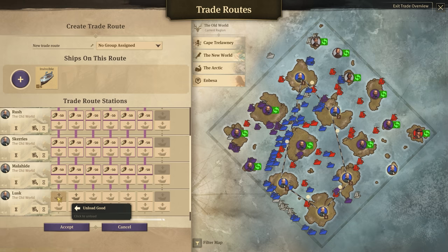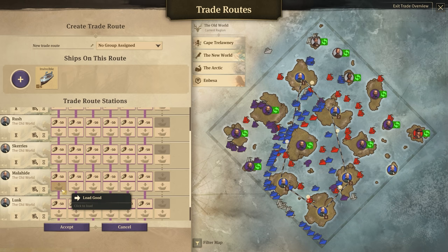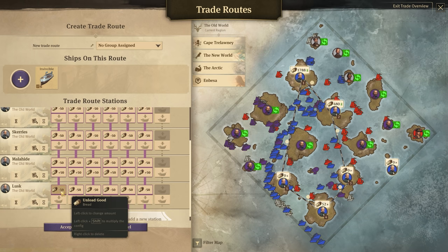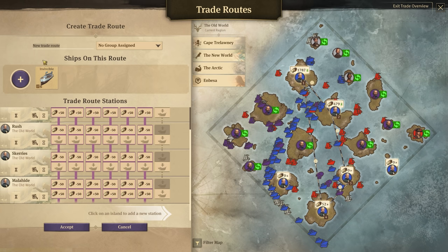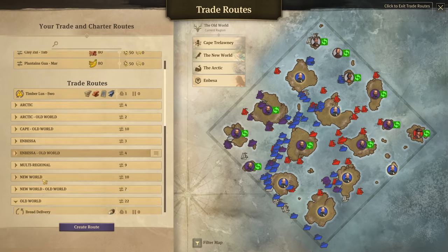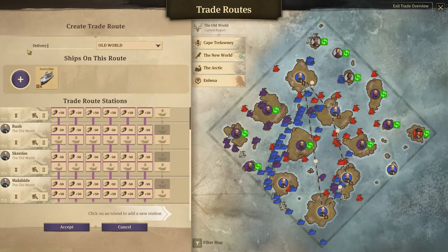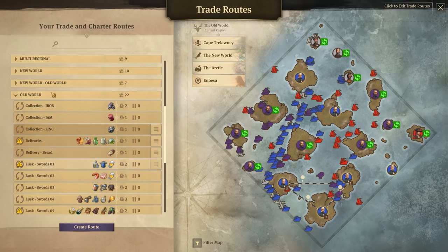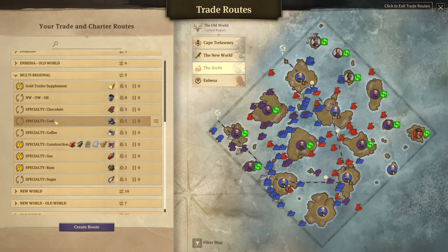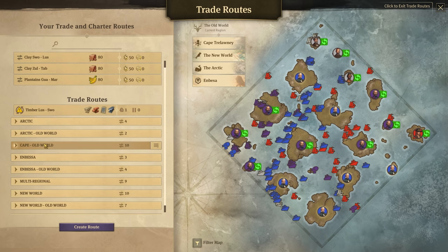So it's a bread delivery route — we'll load bread up at Swords. It's just one ship doing this one thing. We can obviously add more to this route in the future. Bread is also produced in Malahide, so we'll also tell it to pick up whatever it can there but set a really high limit so we're not taking too much away. I'll keep this in the Old World category.